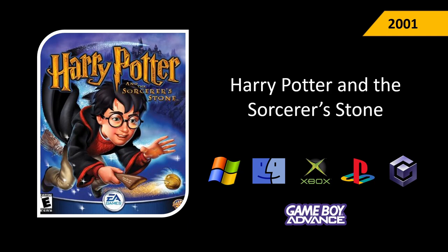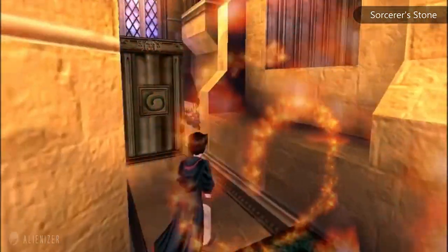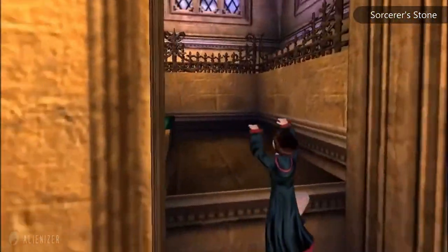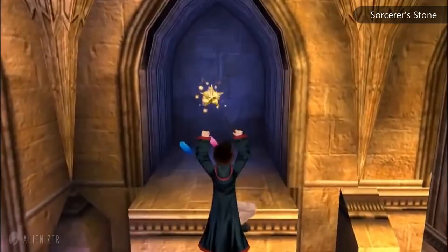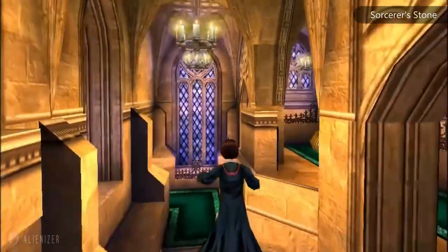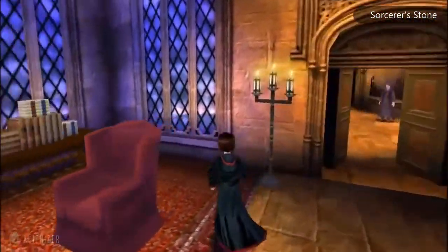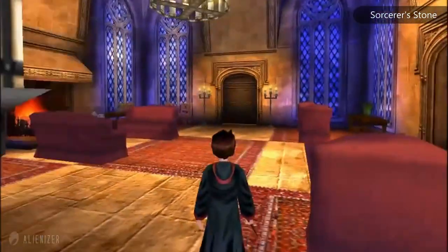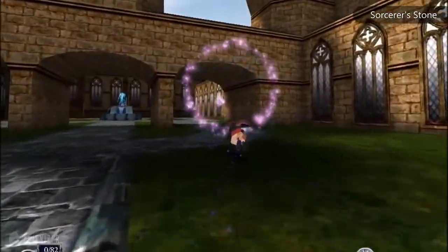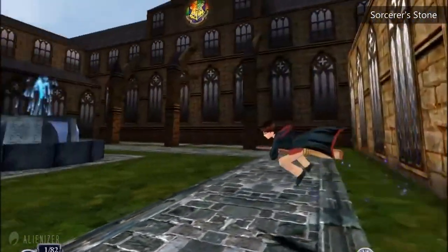Harry Potter and the Sorcerer's Stone (2001) — the game that started it all — also known as Philosopher's Stone in the UK, was released in November 2001 for PC, Mac, PlayStation, and handheld platforms. The game introduced eight different spells including Flipendo, Alohomora, Wingardium Leviosa, and Lumos. Despite little character resemblance to the movie, it fared well, selling more than 2 million copies.